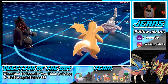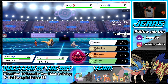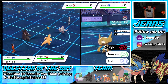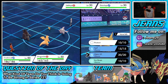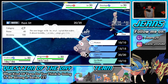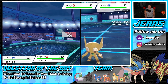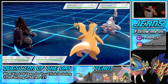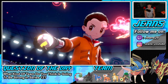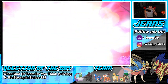He actually leads two support mons — Sableye and Dusclops. I'm going to Dynamax and go for the G-Max move to deal vocal damage and take out Sableye. Actually, do we Surf or Aqua Jet? I'm just going to Aqua Jet to proc Steam Engine and get after Sableye. You just can't go wrong with Steam Engine Coalossal — the combo is just super strong.